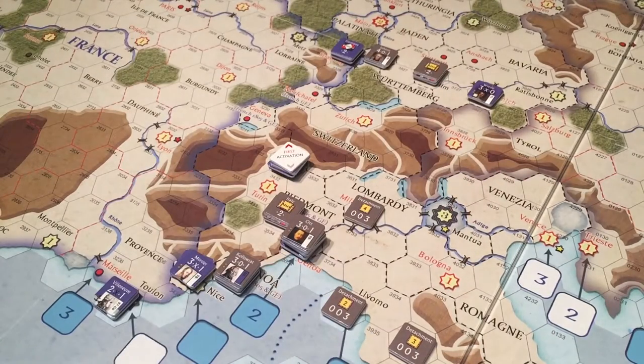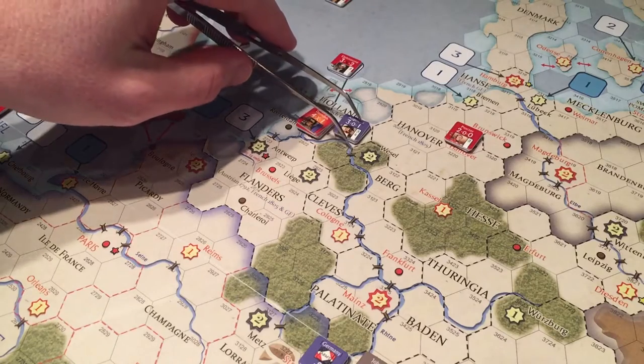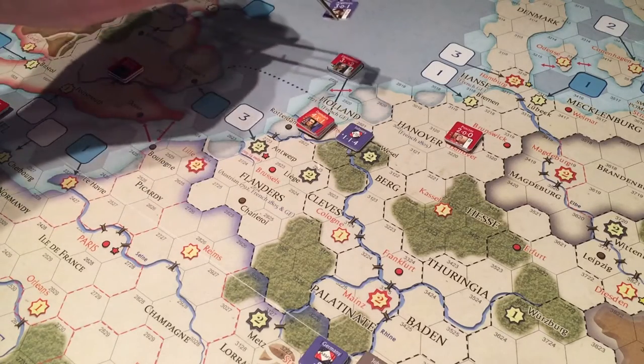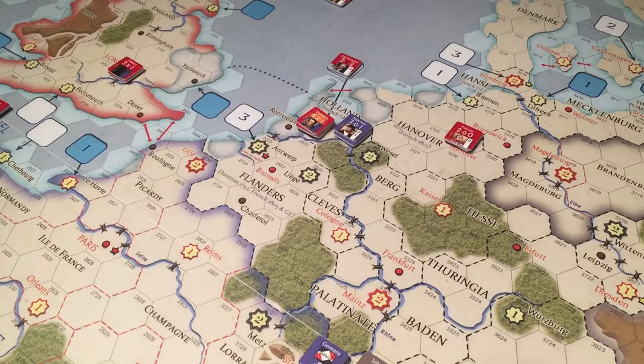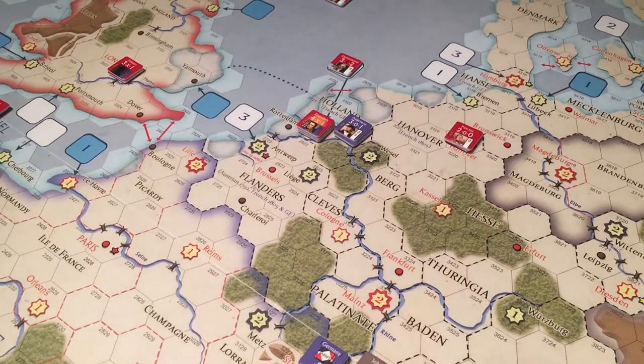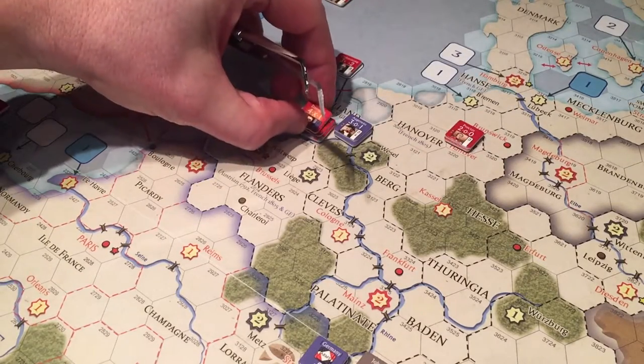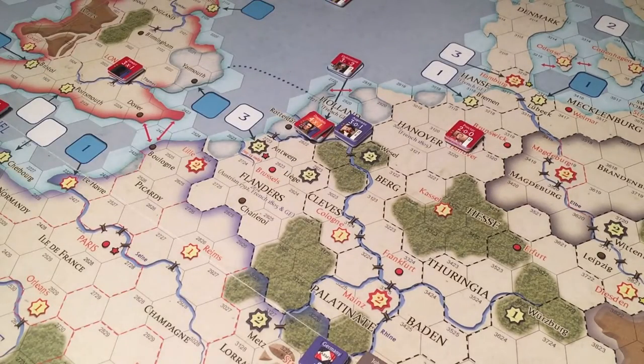First activation: Augereau and his corps in hex 2921 is activated. Augereau is up here in the Low Countries of Holland. He has the 7th or 8th Infantry Corps. He activates and invades Hanover — Hanover is here, not Amsterdam. Brock tries to intercept in 3120. Why do I not see Brock out here? Let's come back and see if I forgot to set somebody up.